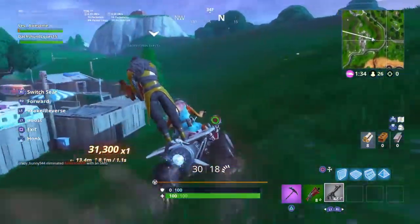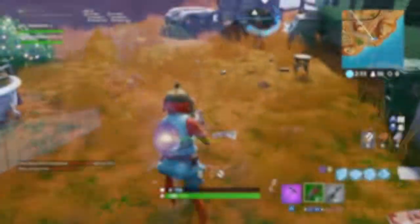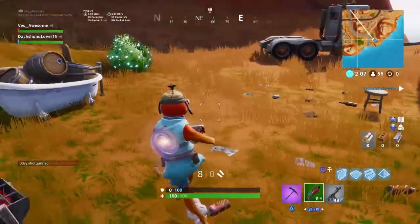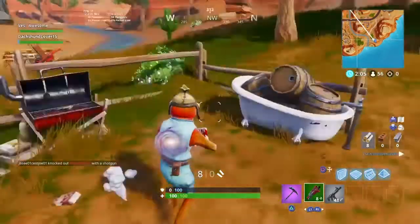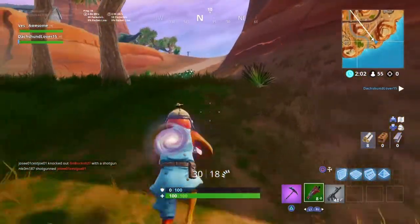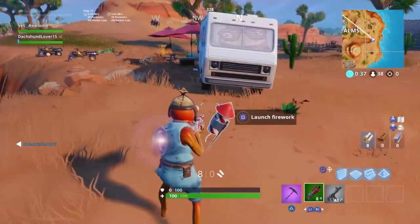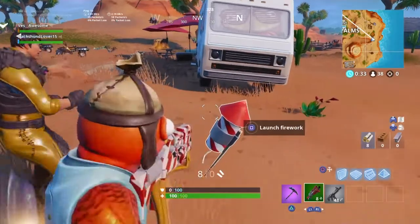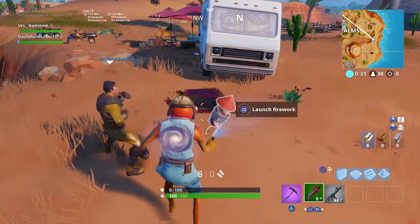That's the subscribe button. Without further ado, let's get right into the challenge. The first location I have for you guys is below Paradise Pond. What you've got to do is go to this location. Sadly the firework wasn't there — I wasn't the first one to get there — but here's the location anyway. Keep in mind if you are not the first one to get to the firework and someone else sets it off, you will not be able to complete this challenge.